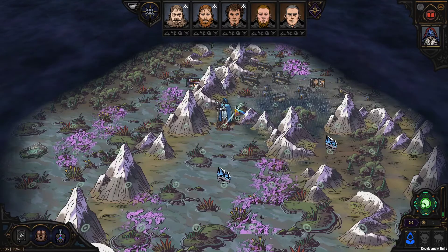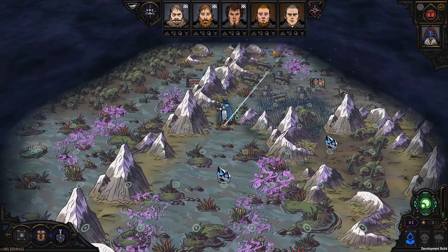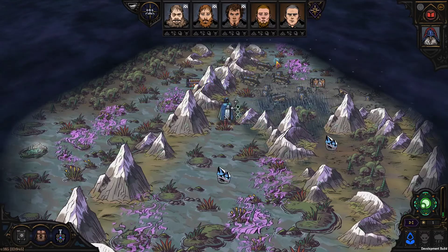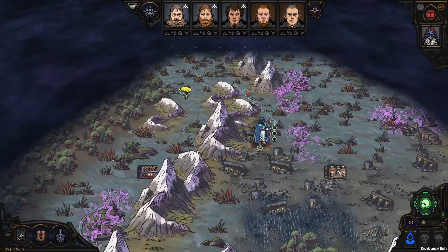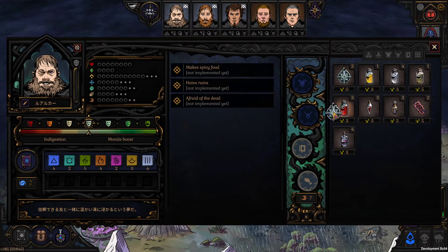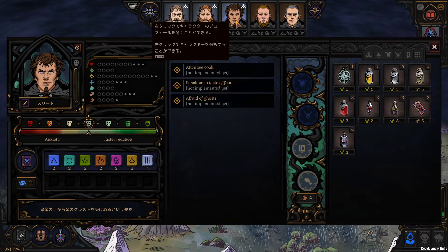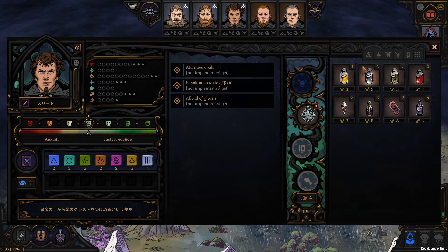I want to show you how much better the animation got in the encounter when you have equipment. So let me walk there. I'll give him an Amulet of Reflection, and to him I will give the same thing.